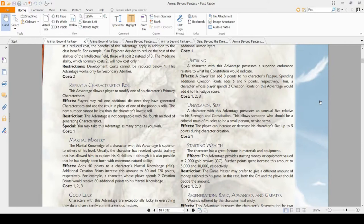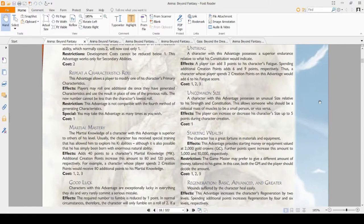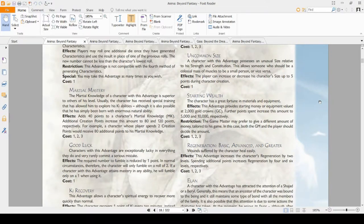I'd recommend Untiring for most characters. Even if you're not building around using fatigue, just having three more fatigue points is very nice. Uncommon Size is a flavor advantage — if you want to power game, this is not for you, unless you're power gaming towards stealth by reducing your size by five. When it comes to actual usefulness, it is not useful.